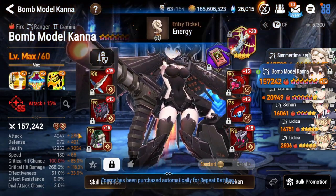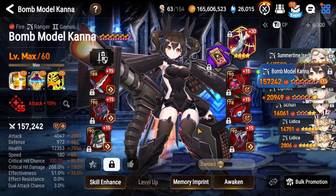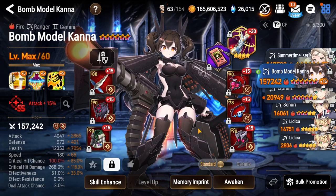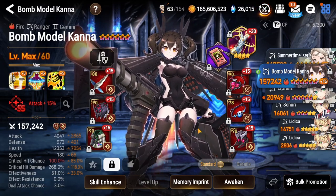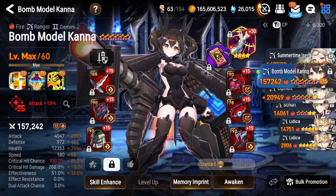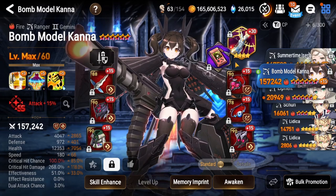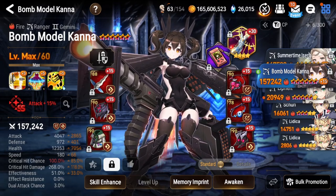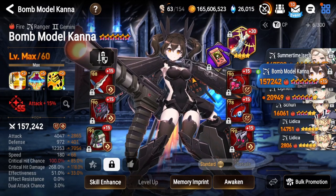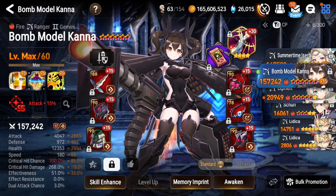If you wanted to do alternate damage, you could try Vildred, Arbiter Vildred, or Specter Tenebria — someone who can hit multiple targets. Alternatively, you could use Tenebria and Carmen Rose together and put Carmen on an artifact that provides healing, so you won't need a dedicated healer. But we're going for a standard build today and we're going to see exactly how that works.